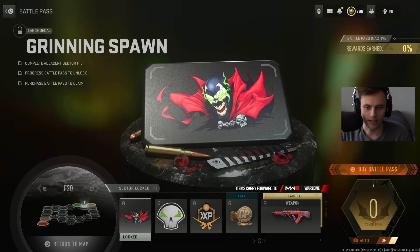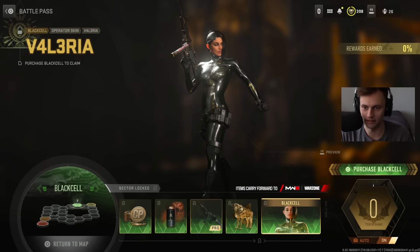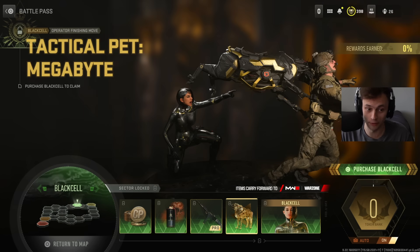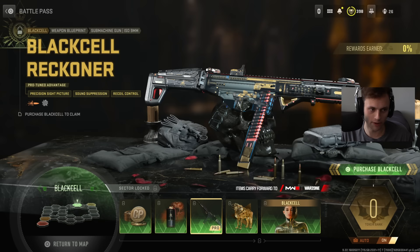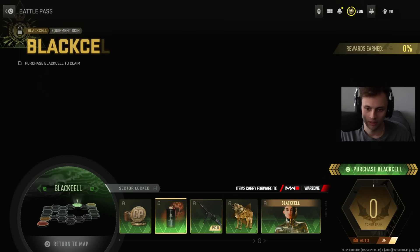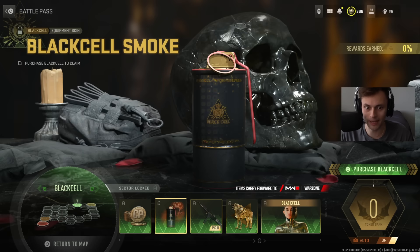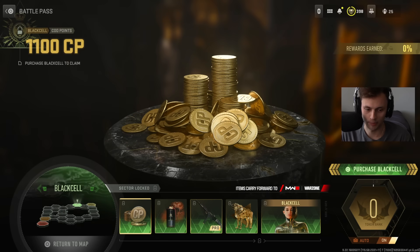Now the Black Cell sector: the main Valeri operator looks pretty cool. There's a tactical pet called Megabyte, a finishing move, an ISO Nine Millimeter Black Cell SMG blueprint that comes with orange tracers, the Black Cell smoke grenade with red smoke, and 1,100 cop points. That's what you're getting for the Black Cell sector.